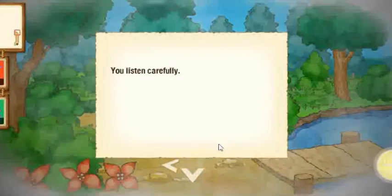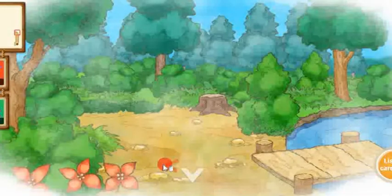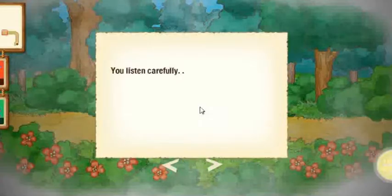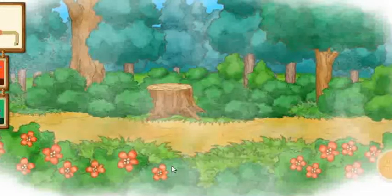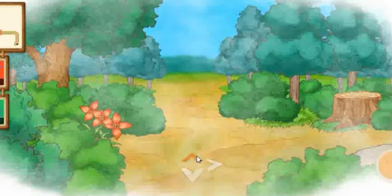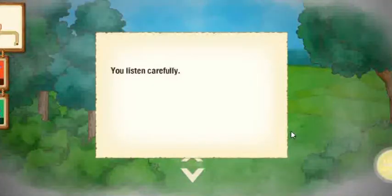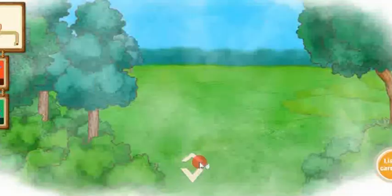What you gotta do is when you see one of those bushes, click — listen carefully before you click on it. When you find out whatever bush it's gonna be in, it'll say 'it must be here,' and that's when you click. Because if you click and it's not there, whatever Pokemon is hiding — I think it resets. I don't know that for sure, but that's definitely seemed to have been my experience with it.